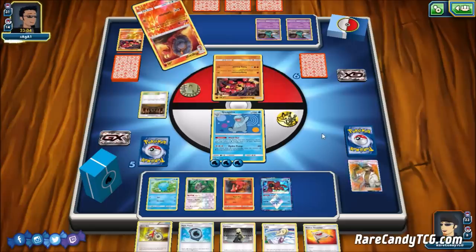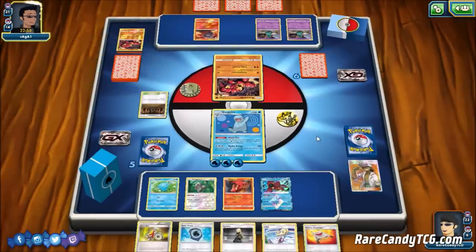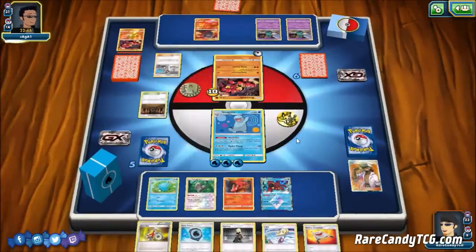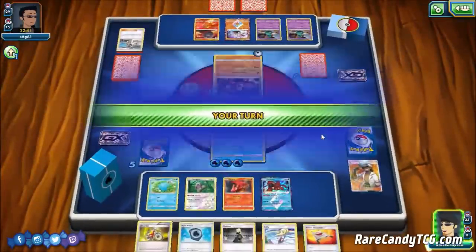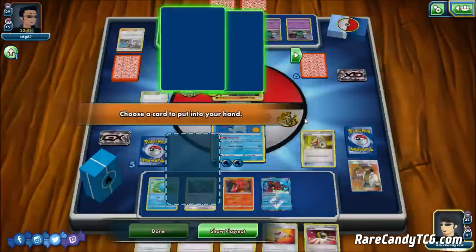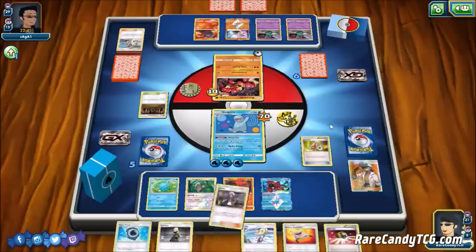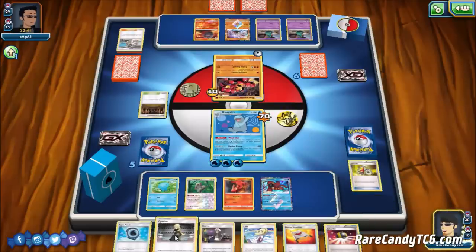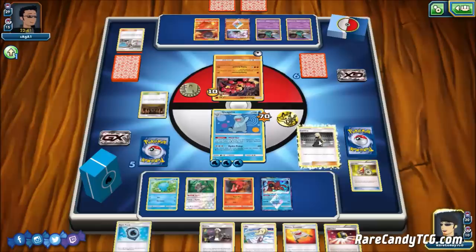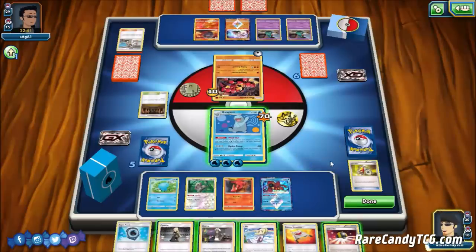Our opponent promotes a Buzzwole. Even if they find Beast Energy and Diancy Prism Star, they're only hitting for 80 — and even with Kukui that's only 100 — so we're safe. A Rainbow Energy comes down and they play Kukui. We Acrobike and grab Guzma, then consider whether to Guzma something up. We decide against it since putting the Buzzwole into sledgehammer position would let them take a knockout.